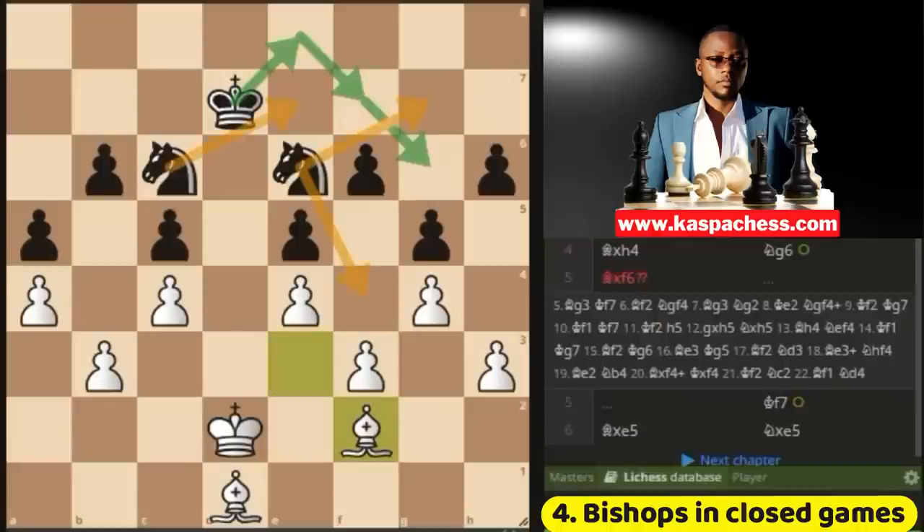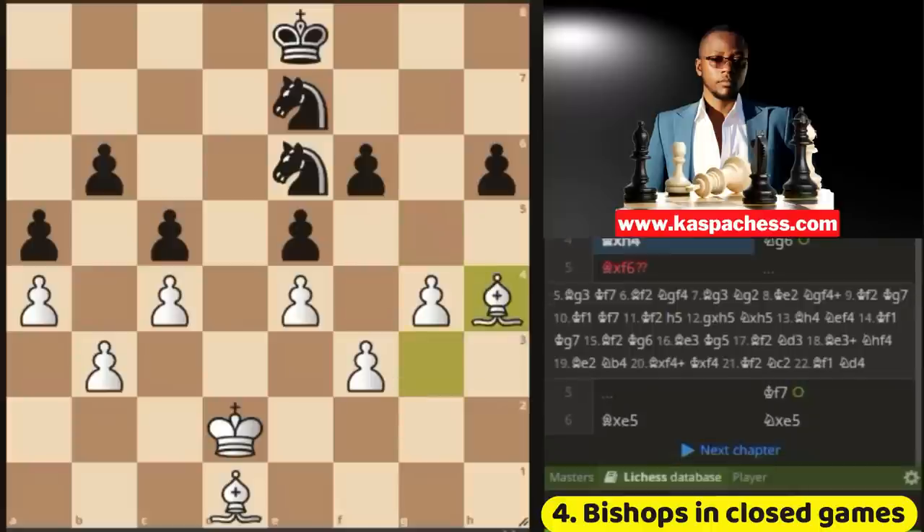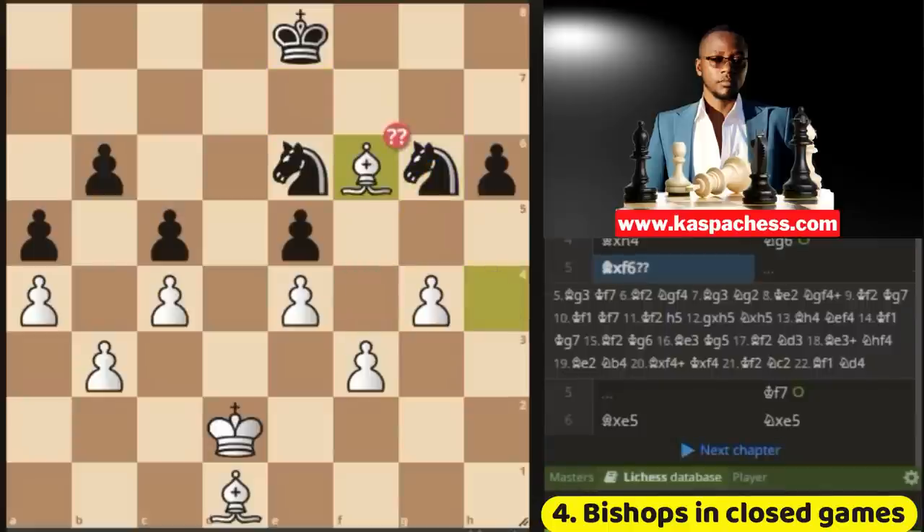For example, white may play bishop f2, then you can go king e8. The whole idea is that white doesn't have many sensible moves. Pawn to h4 is a good attempt, but black can just take. After bishop takes h4, you can go knight g6 — a tactical move. You want to plant your knight on f4 forever. If you think bishop takes f6 wins a pawn, well, that loses the bishop immediately — white's bishop is trapped. So this is how useless two bishops can be in closed positions.